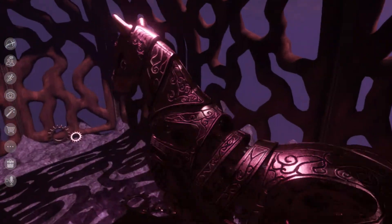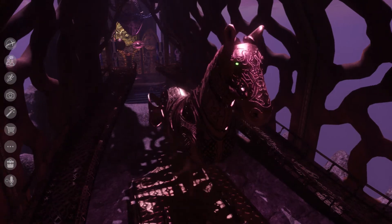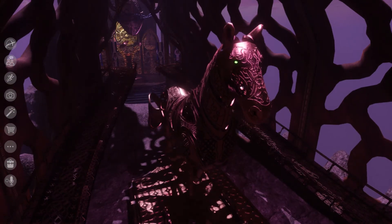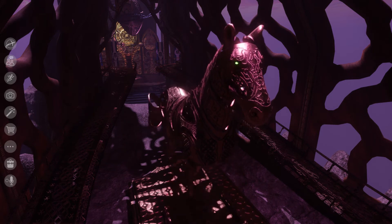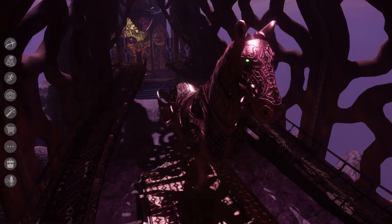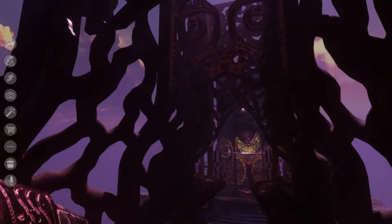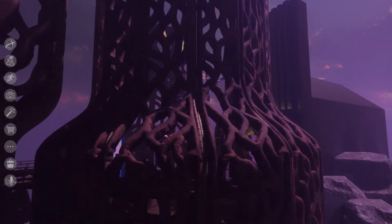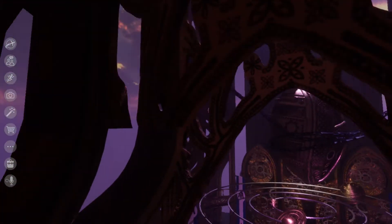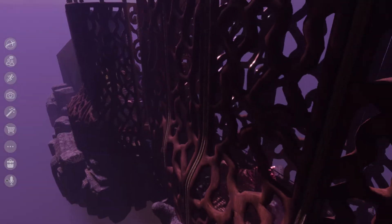We'll go back and take a look at this mechanical horse too. You can see it a little bit better looking at it from above — maybe it is some type of treadmill thing. And then from the outside, the walls almost look alien. Very curious looking.